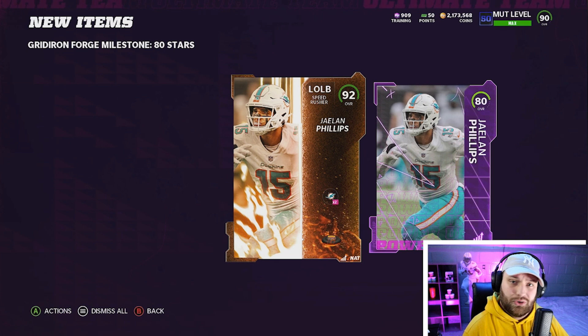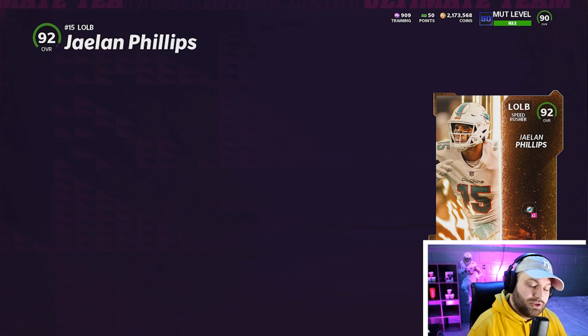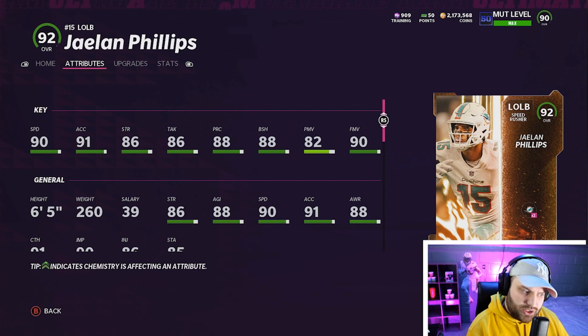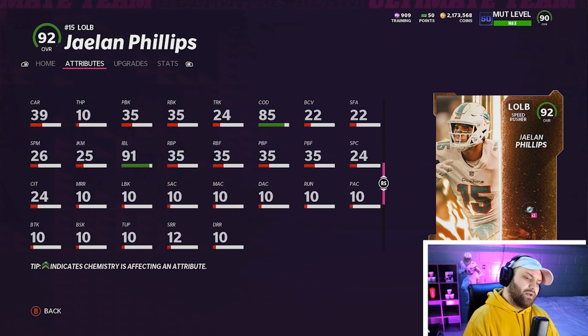It might have even been 45 minutes — very easy challenges. Jalen Phillips is a very solid card; the card art is fire too. He does get 2x Dolphins coins, so if you wanted to make that switch to Dolphins, now it's even easier. 90 base speed and 91 acceleration for a pass rusher is amazing. 86 strength isn't bad either — he's 260 pounds, so that's a solid build. 88 block shed — we wish that was a 90 — and an 82 power move is a little low, but he does have a 90 finesse move. No zone coverage, so he's basically a speed rusher.